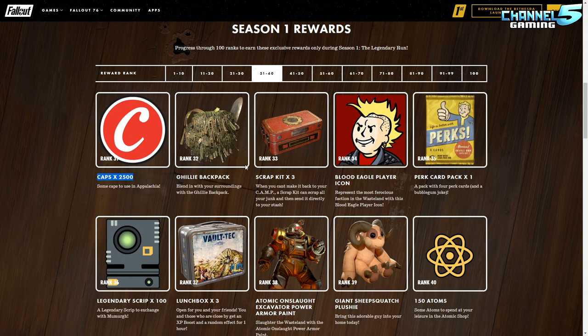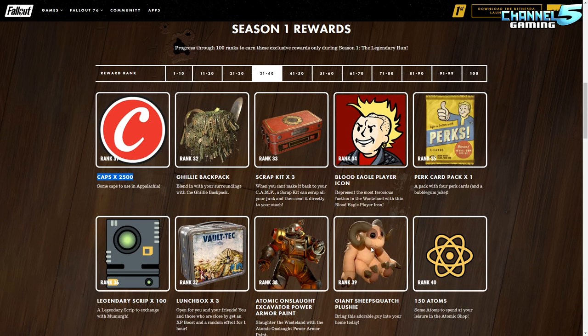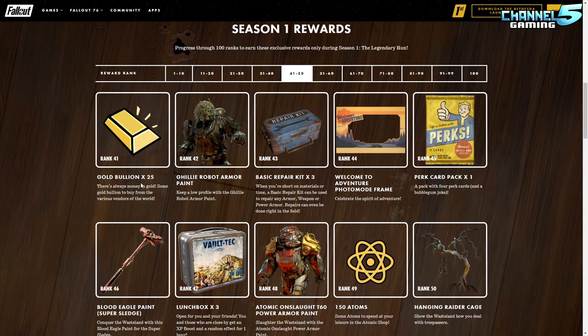The ghillie hunting rifle actually looks amazing — something to get excited about, though most end-game players don't use the hunting rifle, which is unfortunate. Fireworks are fun. There's also 2,500 caps and the ghillie backpack, which gives more incentive to use the ghillie suit since now you have a matching backpack — really cool. Scrap kits, a blood eagle player icon, and the Cheesy Scotch plushie round it out. I just started my plushie collection so I'm excited about that. Plus the Excavator power armor paint — I actually use Excavator armor so I like that.